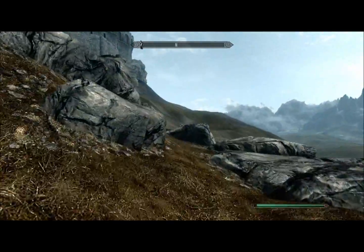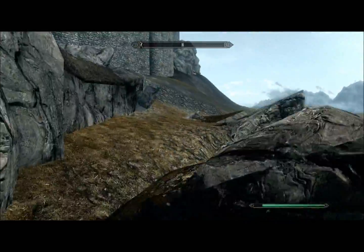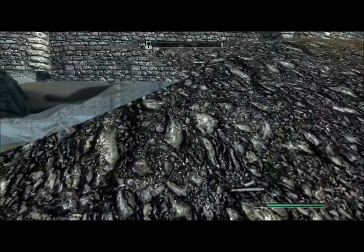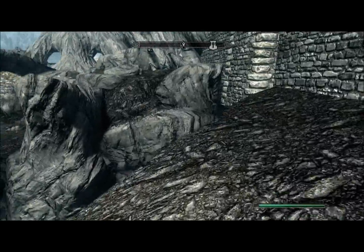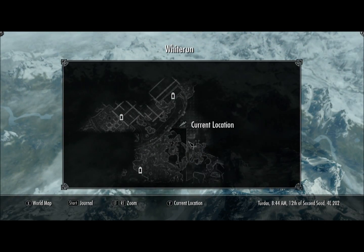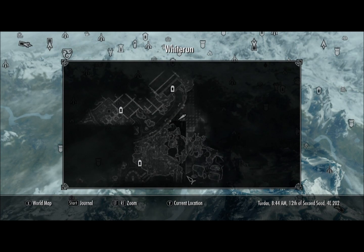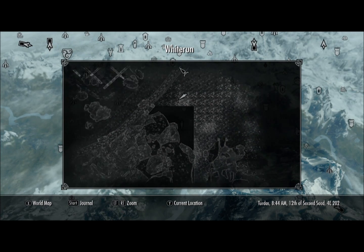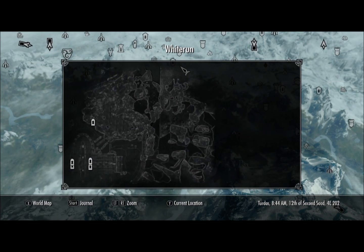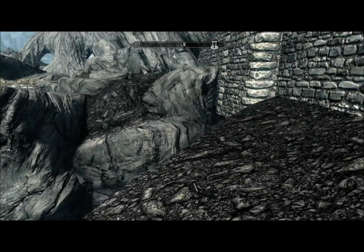When you get over here, run up this way and I'll show you exactly where we are. You'll see all this here — that's pretty much how you know you're in the right place on the map. Hit X for local map, and this is exactly where you want to be — that corner right there. It's got this distinct big open area.